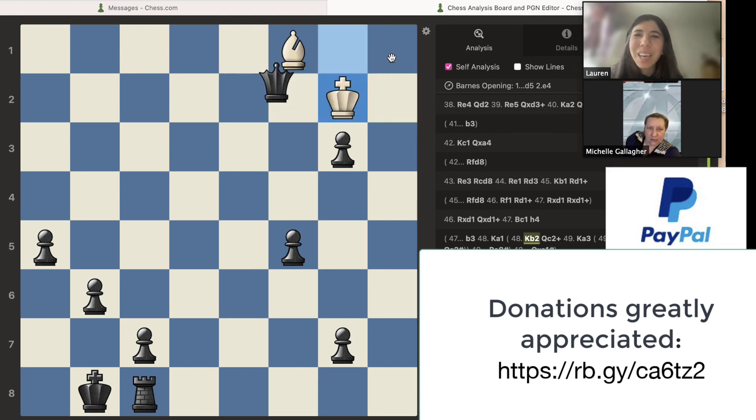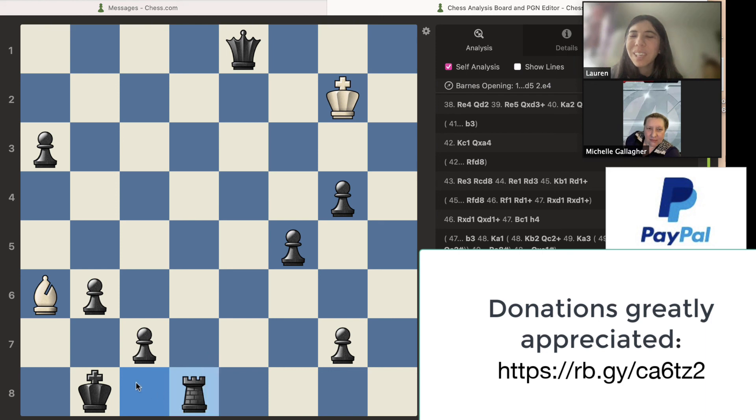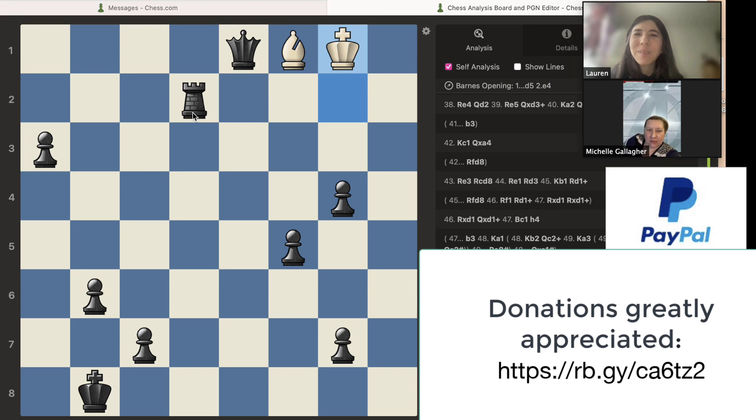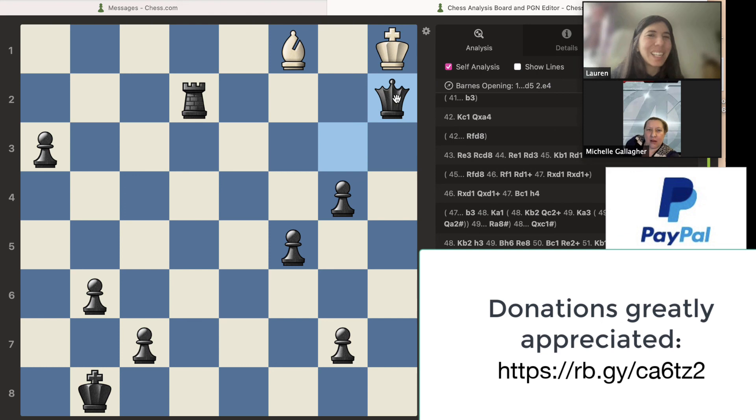You decided to move the pawn here — perfectly fine. King goes here, so the bishop is not pinned anymore. Bishop is attacking the rook, so you decided to move it. Rook goes there, king goes there. That's a nice checkmate! Do you see another way you can do a checkmate? Queen to A2 — yes, that's it, and that's another way you can do checkmate. Nice game!